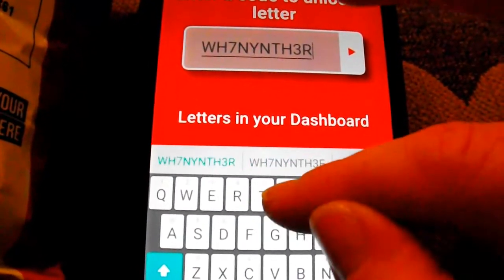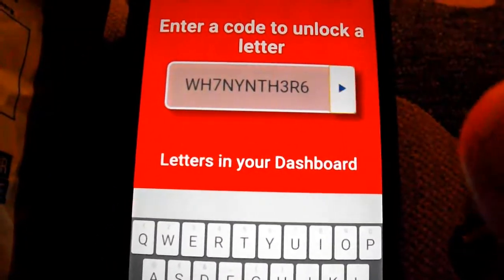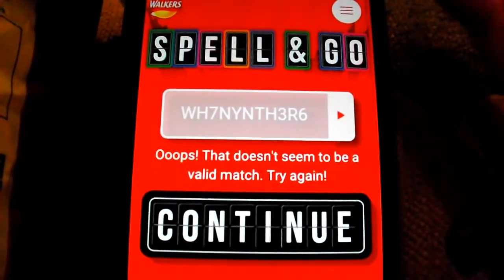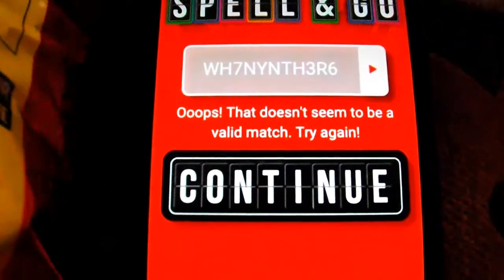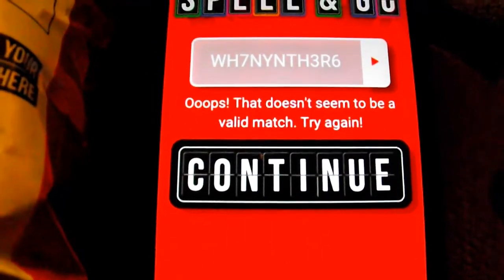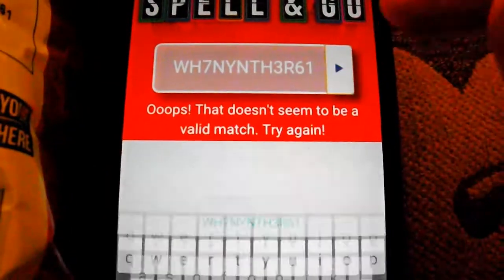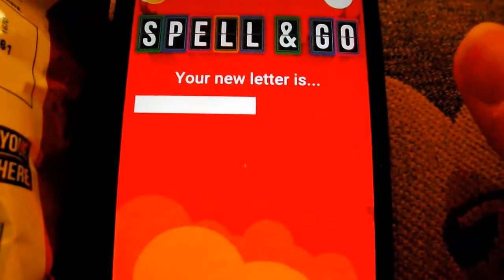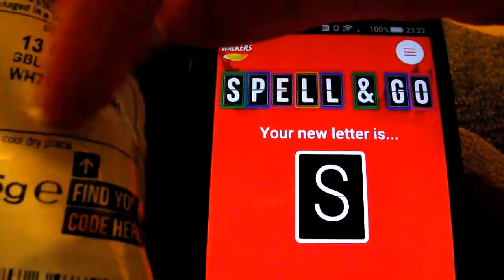It's Walker's Spell and Call challenge - as you can see, another X! I think I entered at least one letter or number wrong there. N-Y-N-T-H-3. I missed one in the end. The codes are found on the back of the packet.